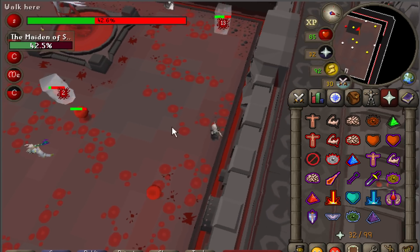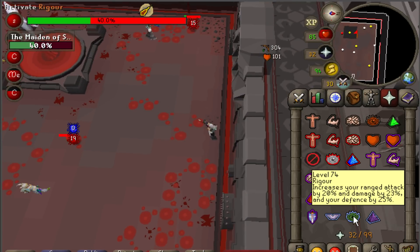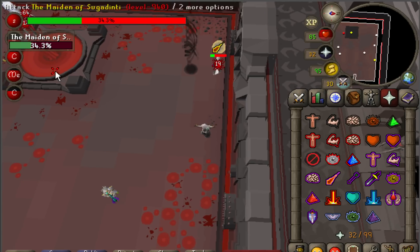There will be 3 waves of Nylocas during each Maiden fight, at 70%, 50%, and 30% HP. Always be ready to catch your freezes anytime you see the Maiden's HP about to drop to those levels.